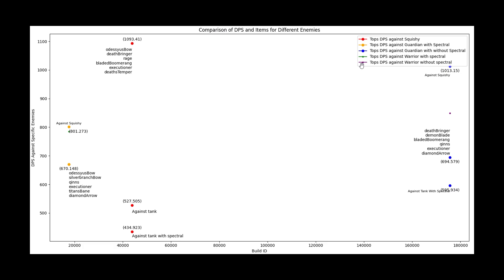There is an advantage to building the crit build: if the enemy doesn't build Spectral, you will still be doing slightly more damage, and it is really effective against squishy targets as well. The only thing holding the crit build back is the fact that Spectral exists. Also, the best builds against warriors with and without Spectral turn out to be exactly the same as against a guardian — so building optimally to kill a guardian also means building optimally to kill a warrior.